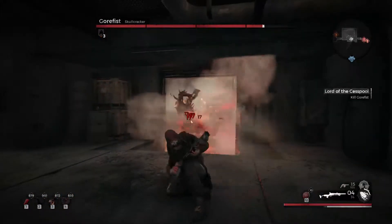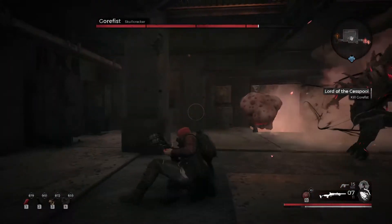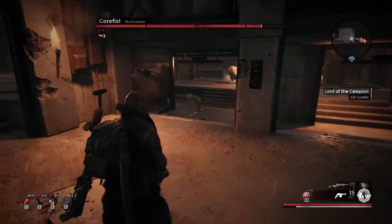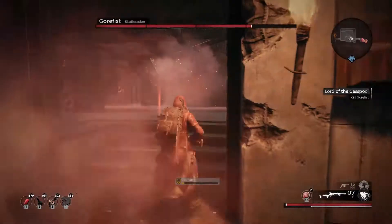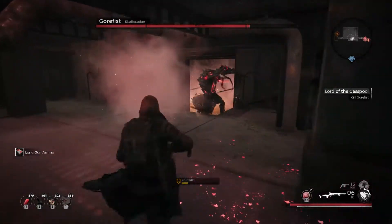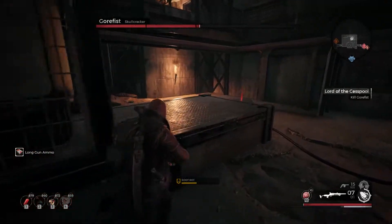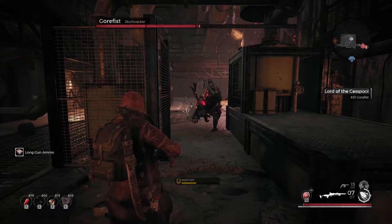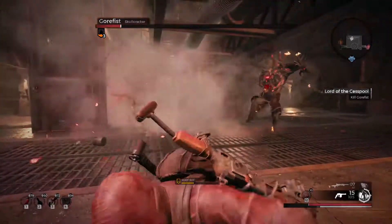The exploders unfortunately add a bit of a luck element to this fight. Things may be significantly easier or harder depending on a number of factors, like how quickly they reach you, what direction they come from, or if they're grouped up or not. You can offset this with practice and good awareness, but it's just about impossible to get it down to a science. This is especially difficult because they can detonate one another or be slapped into your face by Gorefist himself. The best advice is to be mindful of where they are and decide whether it's best to shoot them from afar or wait for them to trigger their explosion and roll through it.